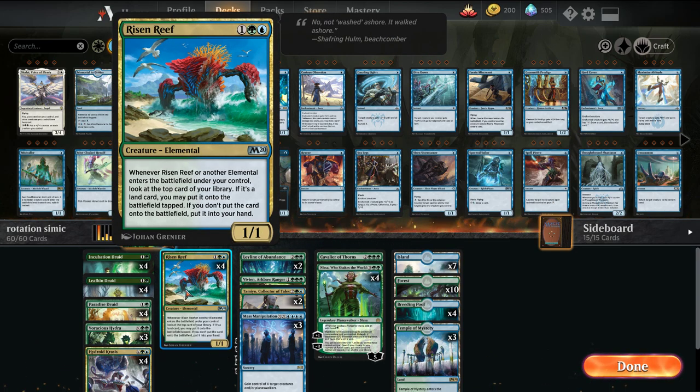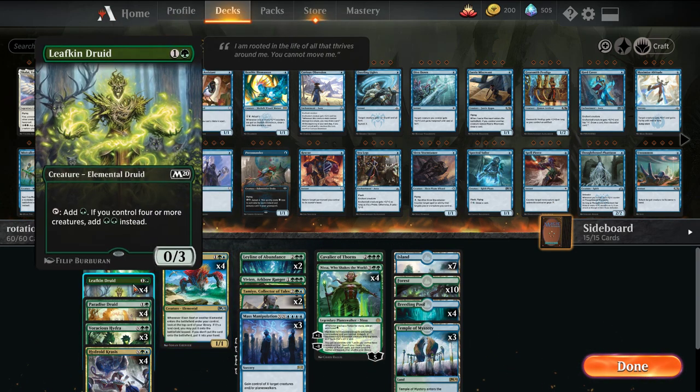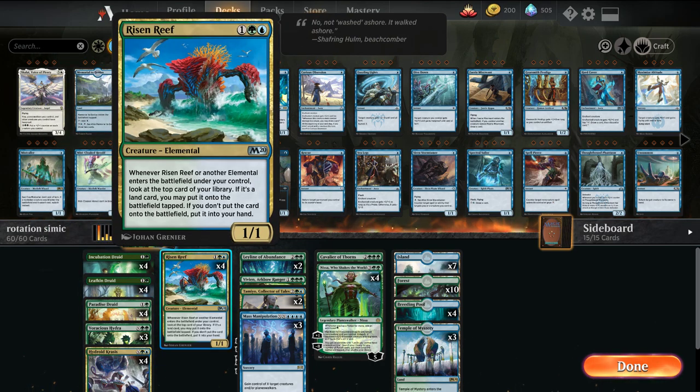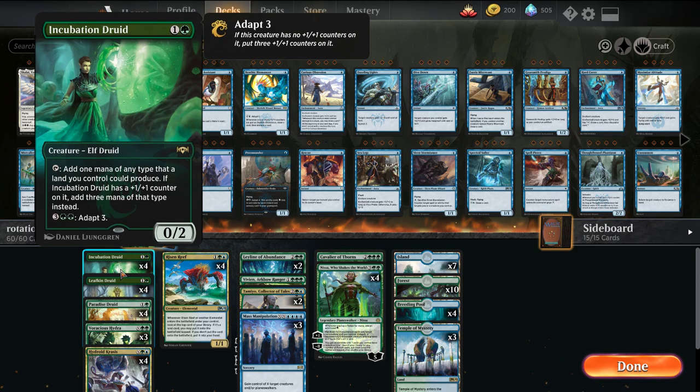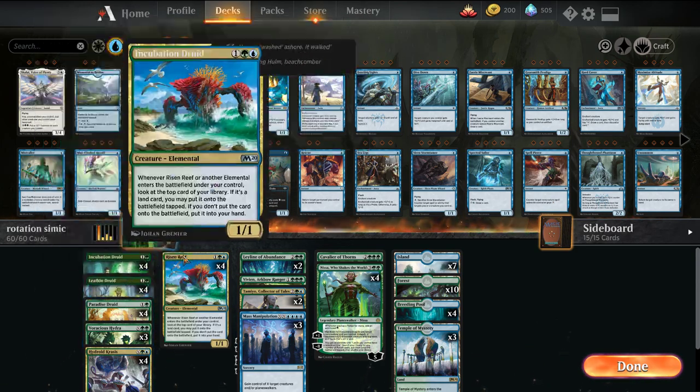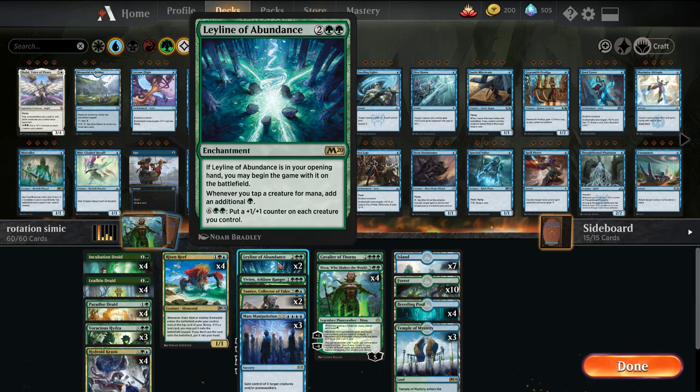Risen Reef — we don't have a huge amount of Elementals; it's basically the Risen Reefs and the Leafkin. But any kind of card advantage it generates or ramp is also good. We're playing 2 Ley Line of Abundance, might want to go to 3 or 4. We especially want to see this in our opener so we can get it down and have all our mana dorks tap for an additional green. When we get a lot of mana, we can start using the 8-mana effect to put counters on our team.